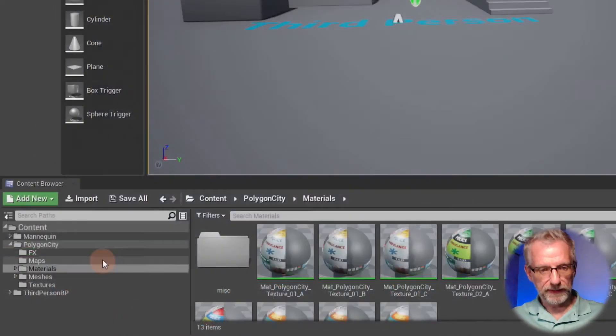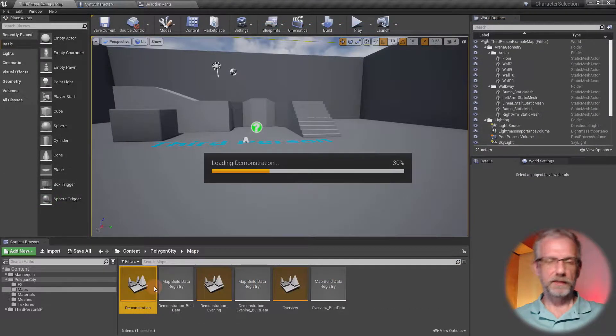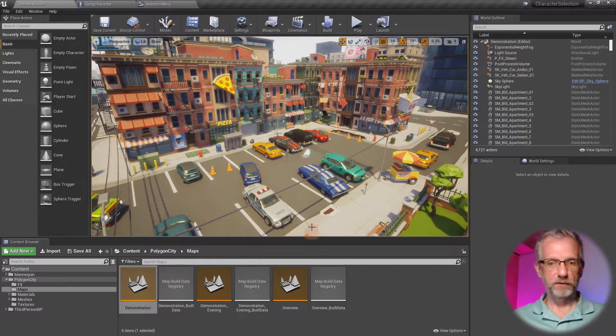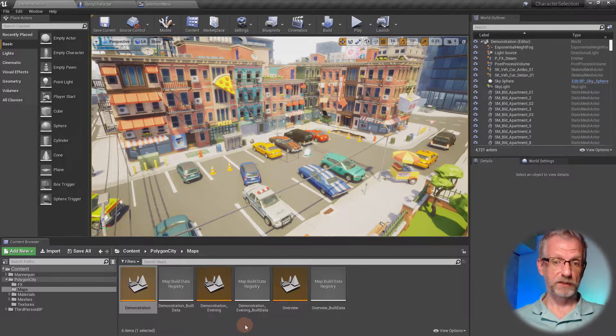The levels I'm talking about are hiding under the Polygon City maps folder. There's a demonstration level - that's the day level - and then there's the demonstration evening level. Not every Synty pack comes with a variety of levels; they usually come with two: the demonstration level and an overview showing every item in the pack. In the demo levels they've put things together into something that could be used as a level, though there's usually more work to be done.